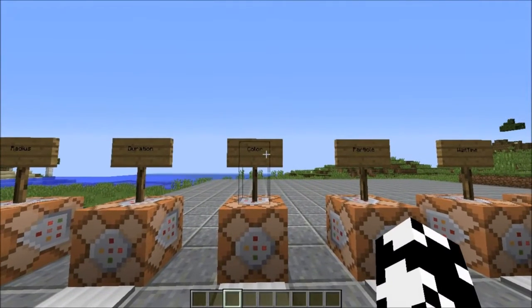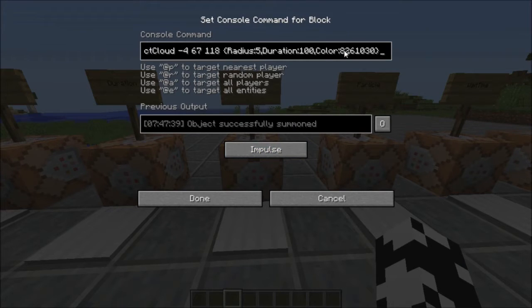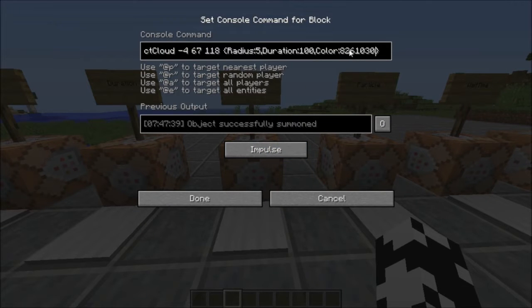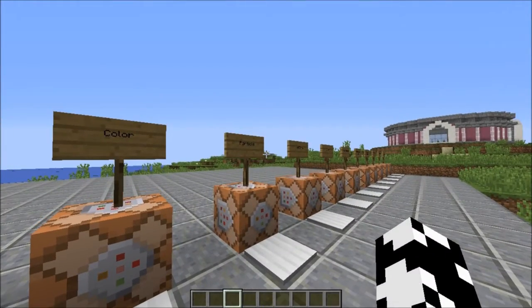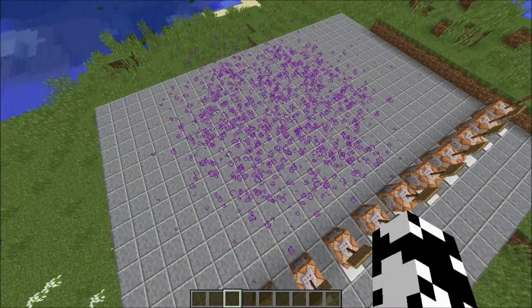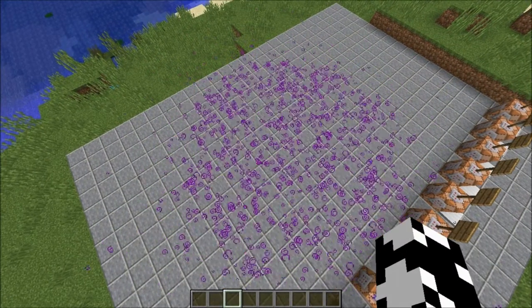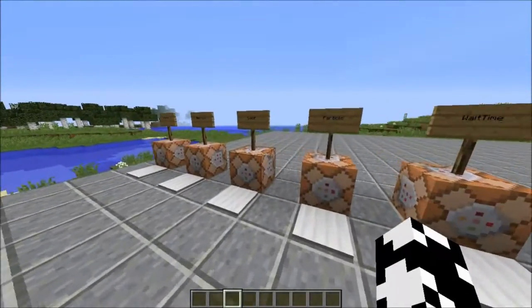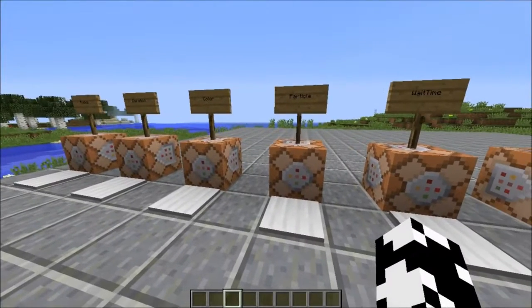The next one is just aesthetics — we can have a color tag. Now this is a bunch of random numbers, and there's no real good way to determine this color, so there's actually a generator that I use. You basically just choose a color from a color picker and it will spit out the number you can use inside Minecraft. There will be a link to that down in the video description. This one's purple, and as you can see it does make the particle that color — a nice purple particle. Of course, it could be literally any color you could think of.